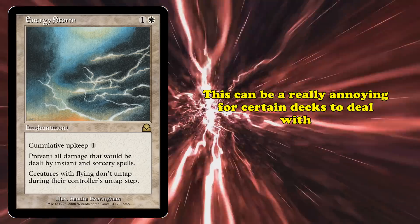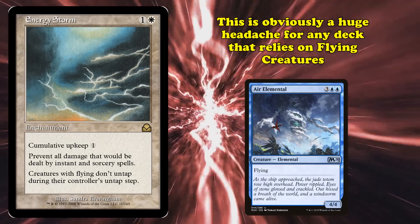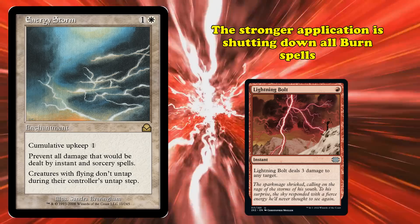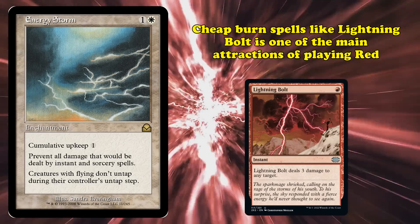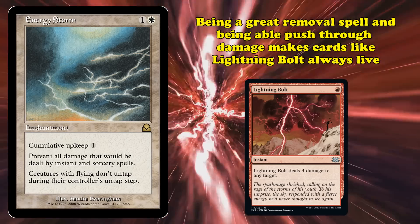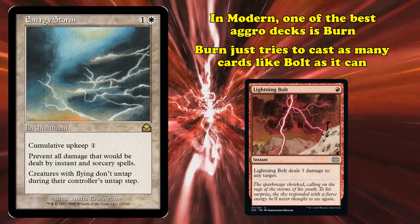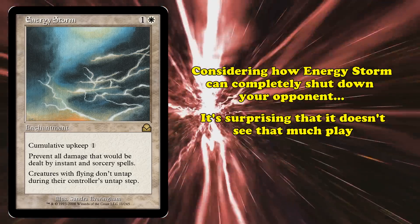Energy Storm can be really annoying for certain decks. It's a huge headache for any deck that relies on flying creatures, as locking down all their creatures will make it really hard for them to win. One area where Energy Storm really excels is completely stopping all burn spells. Cheap, efficient burn spells like Lightning Bolt are one of the main attractions of red. In formats like Modern, one of the best aggro decks is Burn, which just casts as many copies of cards like Lightning Bolt as it can and can end the game by turn 4. Considering this, it's surprising that Energy Storm has seen very little competitive success.